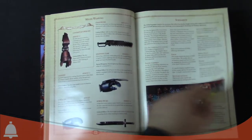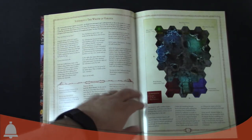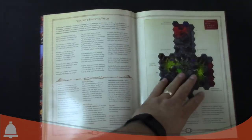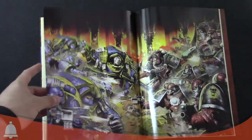The scenarios: how that works, playing the campaign, all that fun stuff. Here's what I was talking about for the board layouts - it labels everything where all the tiles go. They give you six scenarios to play. That's the final scenario - pretty cool stuff.